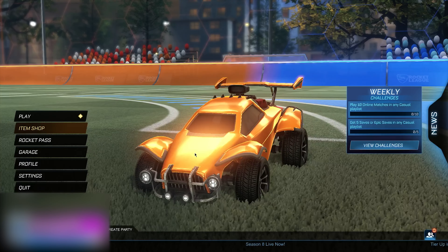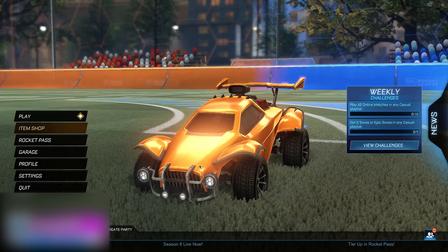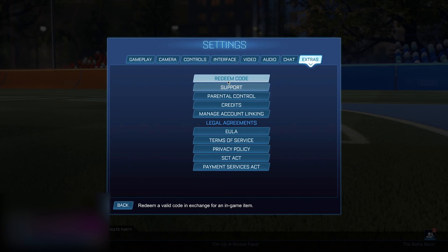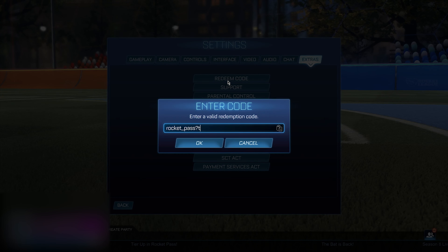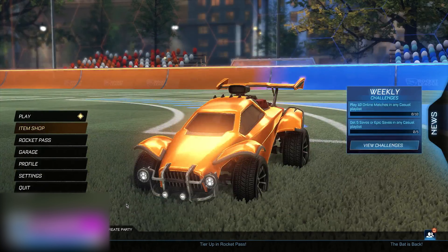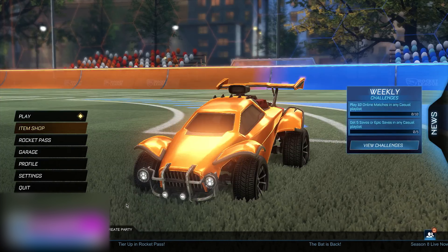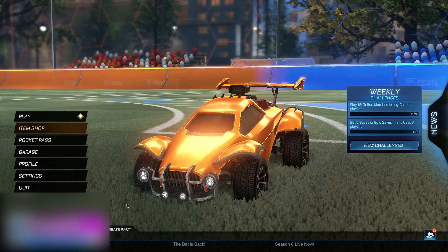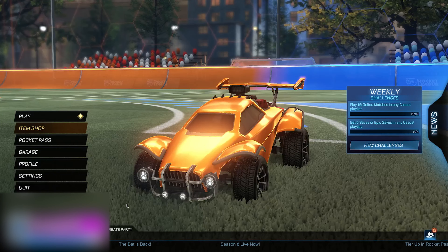Now go into Settings for Theme Code and enter: rocket_pass!true, then change it to question mark true, then add an exclamation mark at the end. It's going to say it's invalid but that's all right — you guys now have back-end access. Click OK, go back to main menu, and you've actually done the glitch. The only thing left is to restart your game.